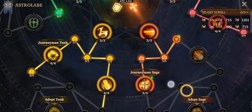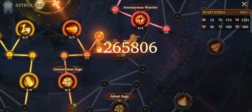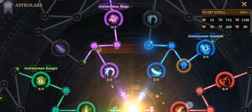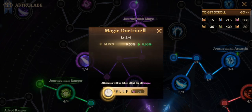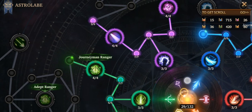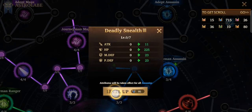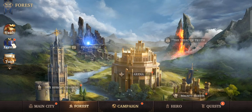Sages are the supports — your healers, though some sages don't have heals so we just call them supports. Mages are your magic damage dealers and archers are physical damage dealers at long range. Every long range physical damage dealer falls into the archer category. Make sure if you're focusing on a hero, take note of their class, because you don't want to upgrade the wrong class if you're focusing on your main hero.